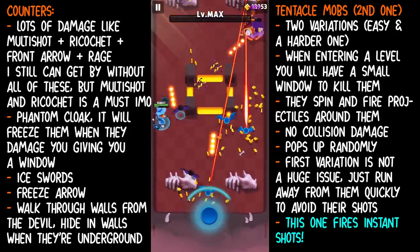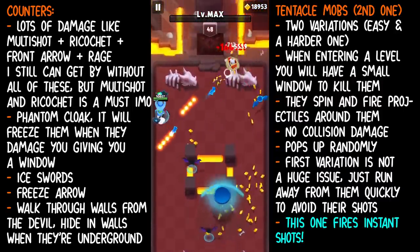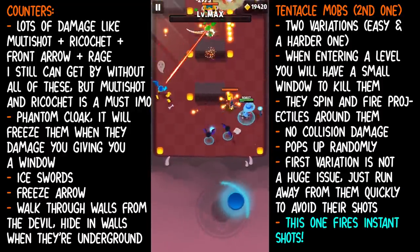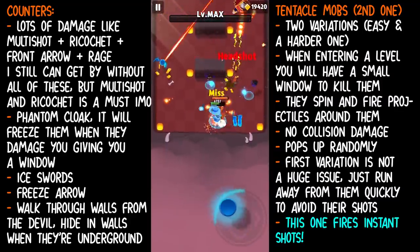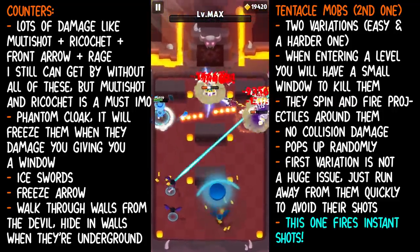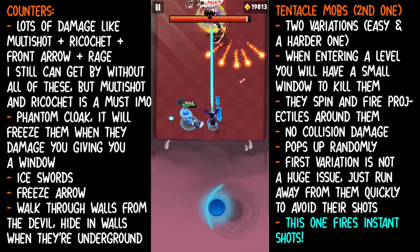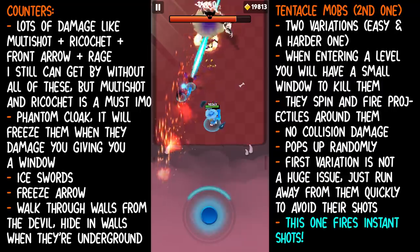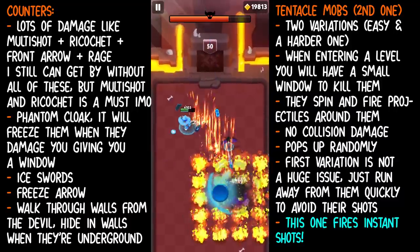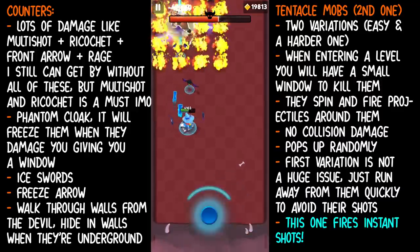So we're nearly to the last level. Remember, the candle men throw out two projectiles at a time and then they move. As you can see — when the tentacle mob pops up, instant projectiles — instantly. That's why it feels like collision damage. It's really rough. Maybe with the nerf they have figured out a way to counter them. I still couldn't find a way, but if you have figured out a way, please let me know — this would really help the guide since everyone is pretty much having trouble with those.